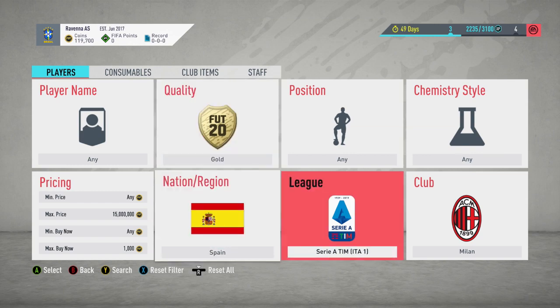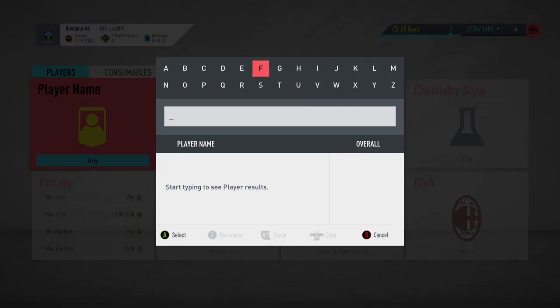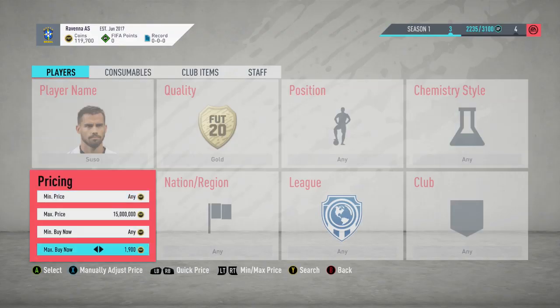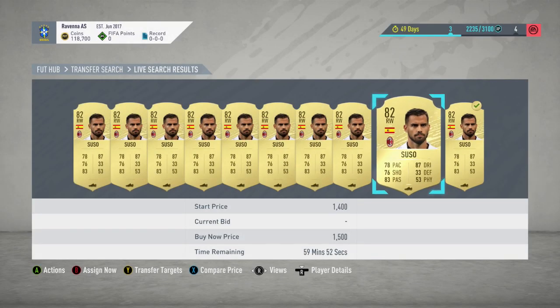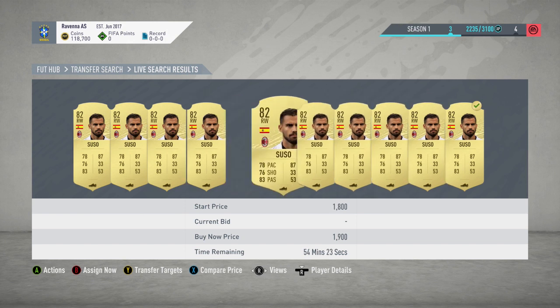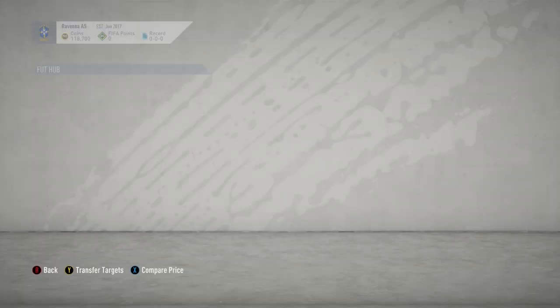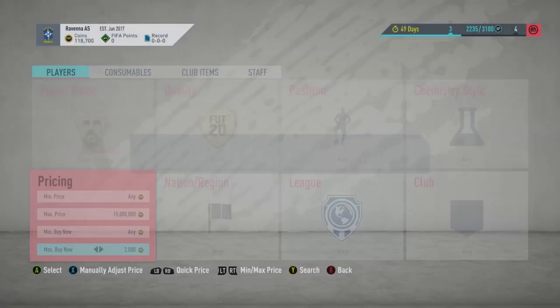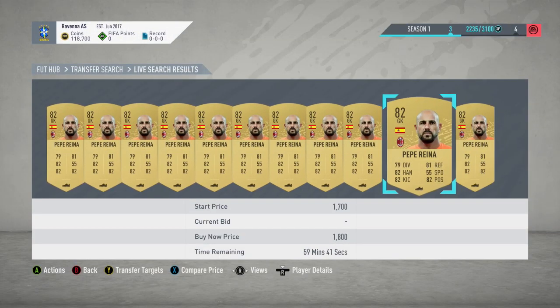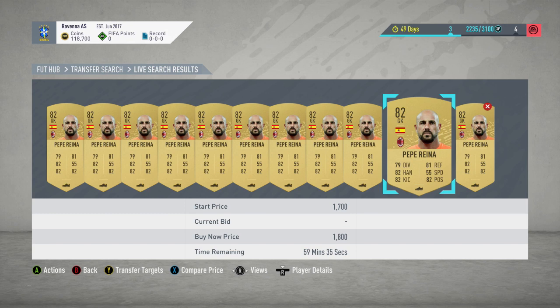Next up we have gold players from Spain from AC Milan. The cheapest one is currently at 1,000 coins, but it's about picking up Suso and Pepe Reina. For Suso, the cheapest on the market is around 1,900, though the price dipped to 1,500 and 1,600 just now — those should sell pretty quickly. I picked one up at 1,700, so I'll make some profit off that. For Pepe Reina, he's selling for around 2,200 coins, though the cheapest one has come down to 1,800 coins. Going to go try and snipe some of these cards now.